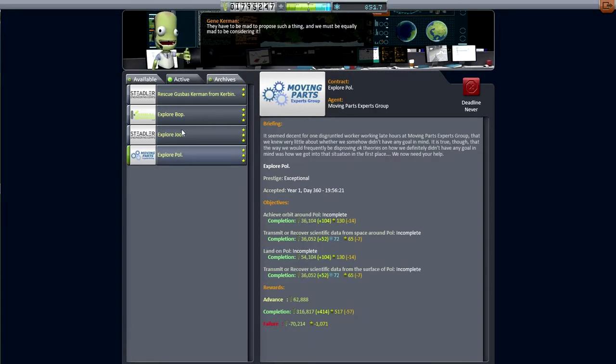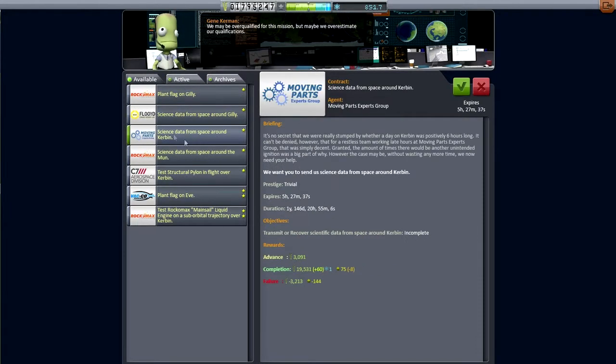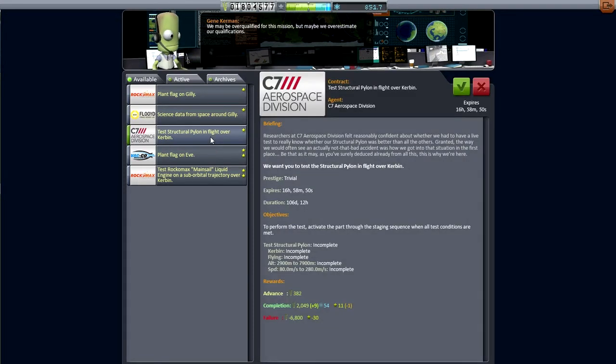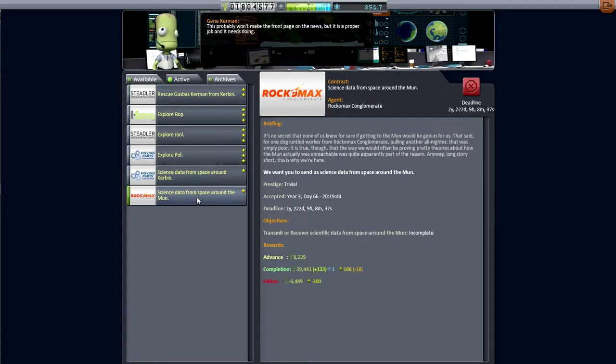We're probably not going to get to the Jool mission, though we clearly have quite a lot going there. Instead, since we're doing the rescue mission first, I see we've got science data from space around Kerbin, and I think we can do that at the same time - probably get science data from space around the moon as well. There's a structural pylon contract in flight over Kerbin, but I don't like the payout ratio there, so let's focus on these first.